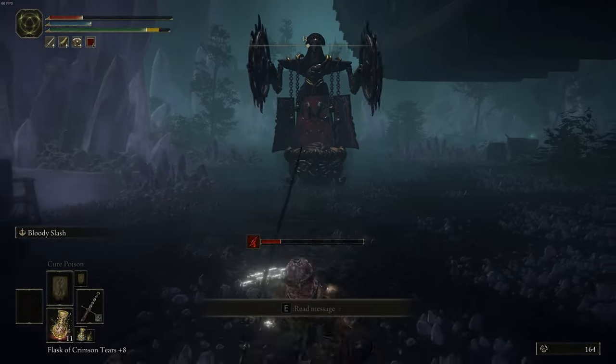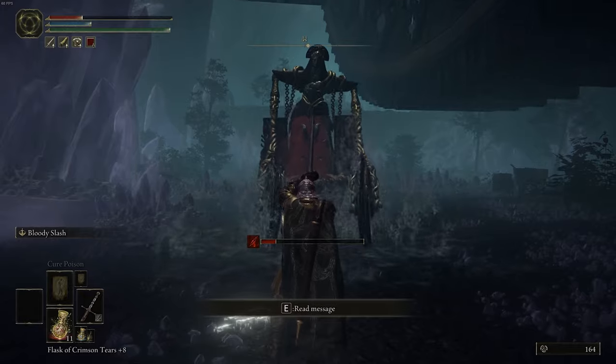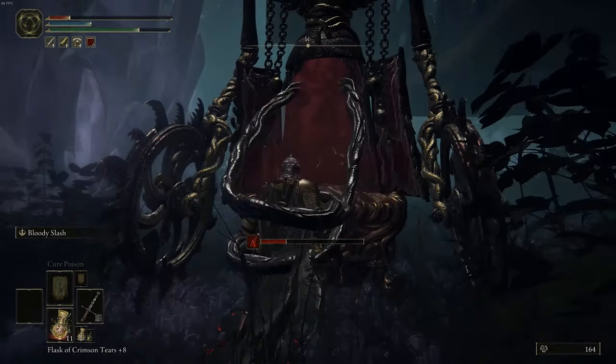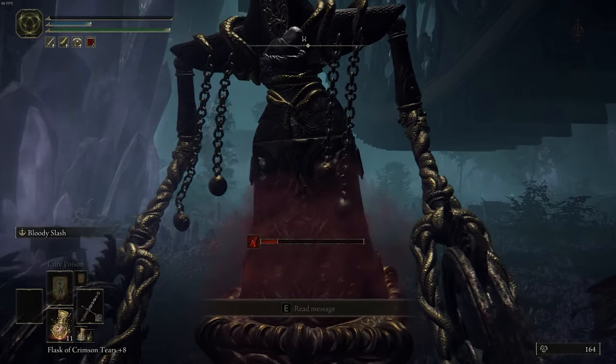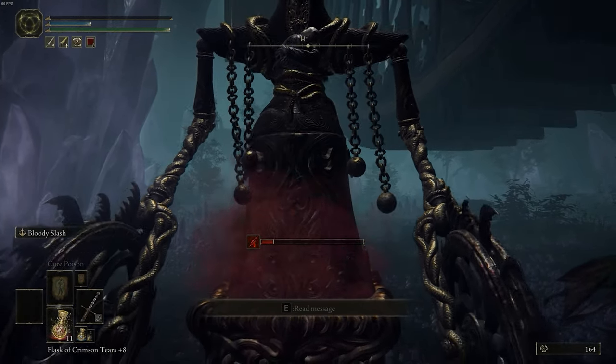If you have a lot of health, take a little bit of extra damage, block this attack again, and then let it grab you again. Once it kills you while you're inside, you'll be teleported to Volcano Manor once you die.